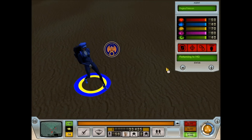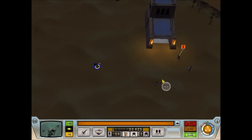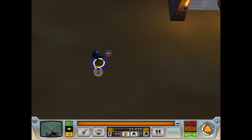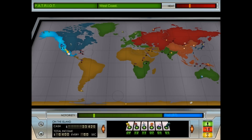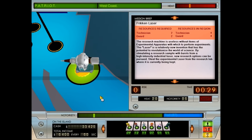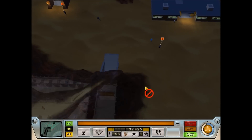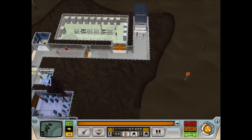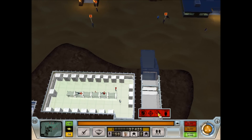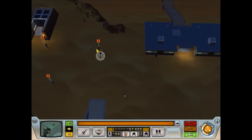So she's actually returning to HQ - thank you. How much further are we on this thing? Almost done - another 30 seconds. That was annoying. Plus there's a higher percentage of agents on my island right now, until these guys go away.